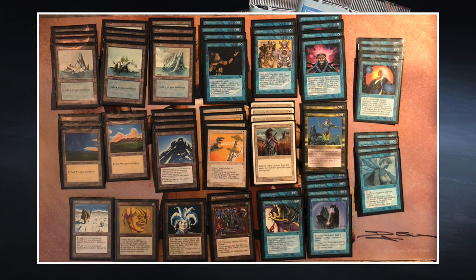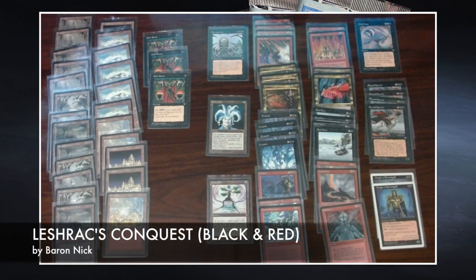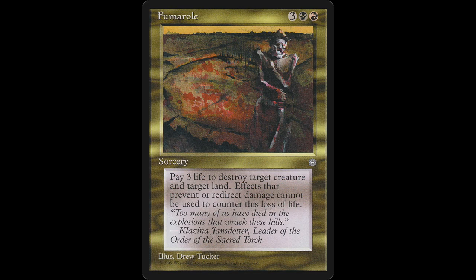Now let's look at the deck of Baron Nick. We've seen this deck in the quarterfinals, the semifinals, and now the finals — it has been performing so, so well. Let's discuss it one last time. It's black and red, and at the core it's land removal: Ice Quakes, Stone Rains, and also the Fumarole, which costs one red, one black, and three — pretty costly, but quite strong.